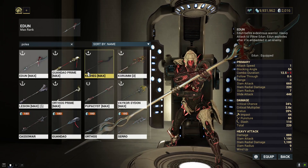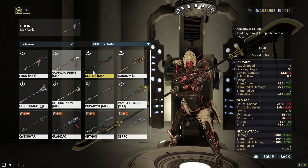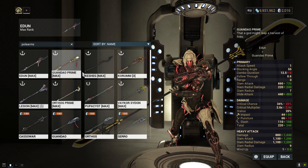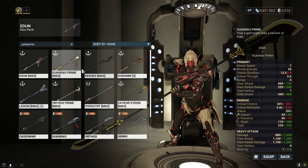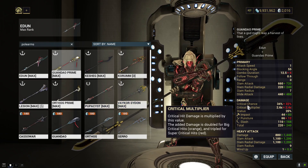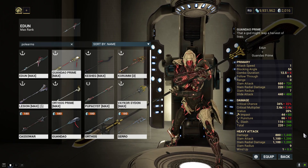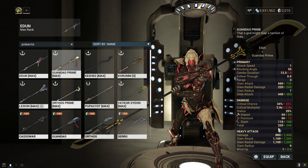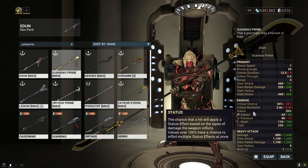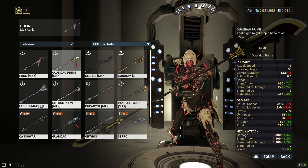Let's filter to polearms. The Eden has an even higher critical multiplier and critical chance than the Gwendel Prime — how crazy is that? It's only really going to lose on the damage side; the Gwendel has a bit more, about 20 plus on the total, being a vast majority slash.